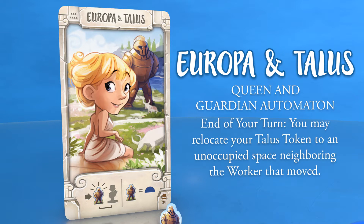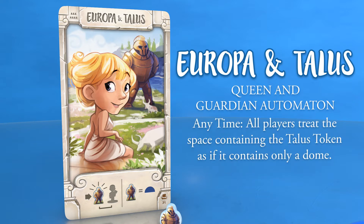At the end of your turn, you may relocate your Talus token to any unoccupied space neighboring the worker that moved. At any time, all players treat the space containing the Talus token as if it contains only a dome.